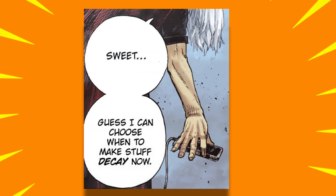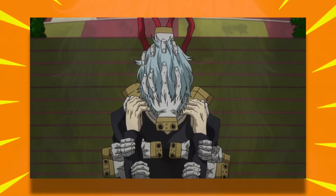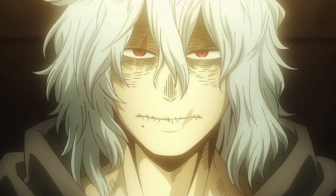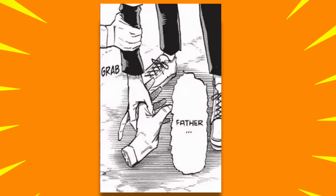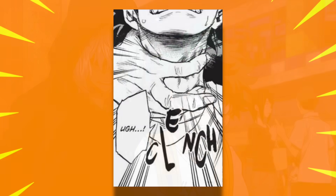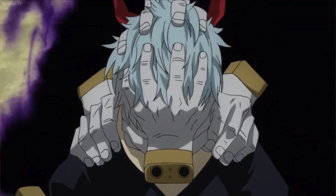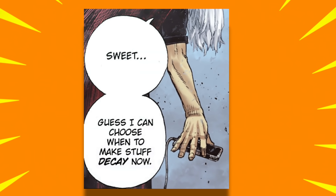The last change to decay was explicitly mentioned by Shigaraki himself: he can now control when he disintegrates things. Previously he couldn't control it — he'd pick up his father's hand with four fingers explicitly avoiding the fifth, and he held the fifth finger above Deku's neck because he didn't want to disintegrate him. He also did this holding a pair of binoculars. But after the operation, he can touch you with all five fingers and choose whether to decay or not — it's fully up to him.